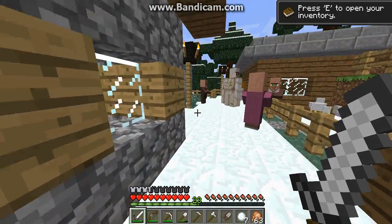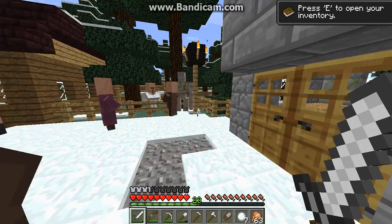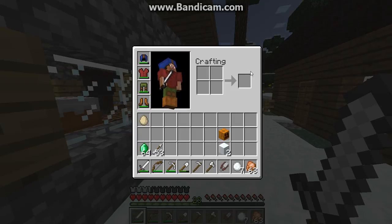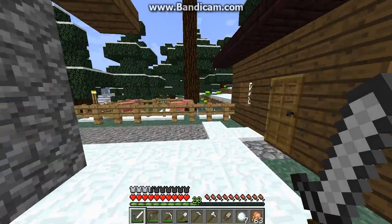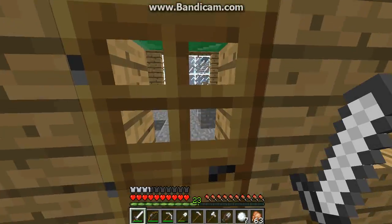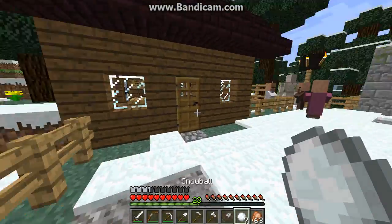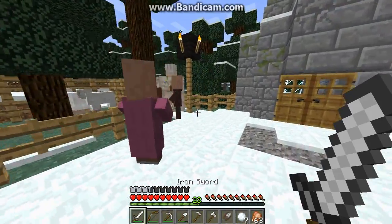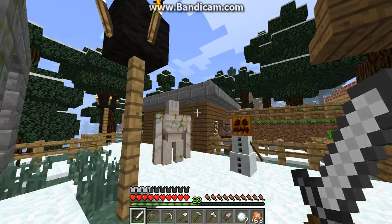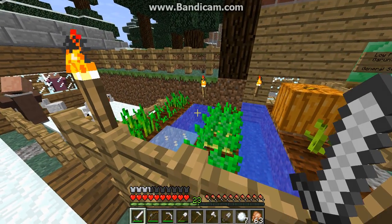I tried putting in some golems, some snow golems, but they keep getting killed. I did this all in creative mode, obviously. So when it starts snowing again, that's when I'll start making the next snow golem using what I've got in the inventory.